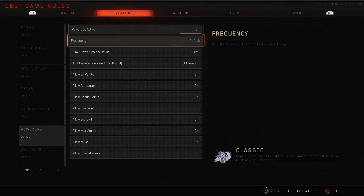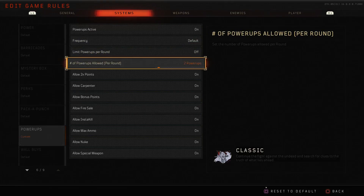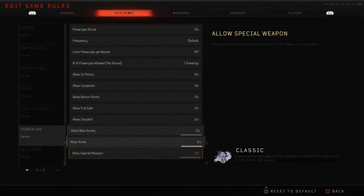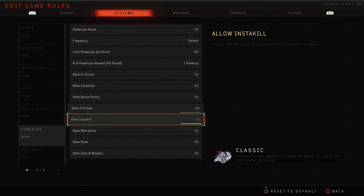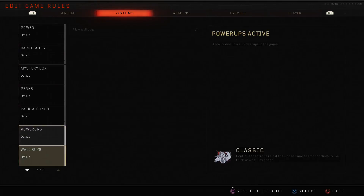Next we have power-ups: whether they spawn or not, how frequently they spawn, and the number that spawn per round. You can allow or disallow every single drop individually — double points, carpenter, no bonus points, that's like picking up money, fire sale, insta kill, max ammo, nuke, and special weapon full meter.